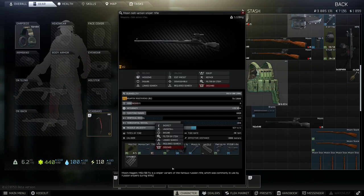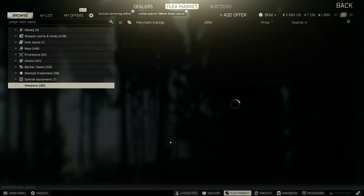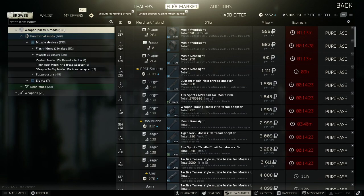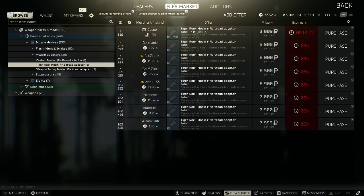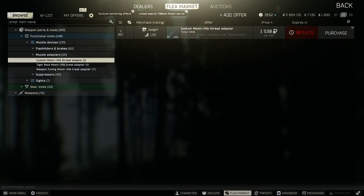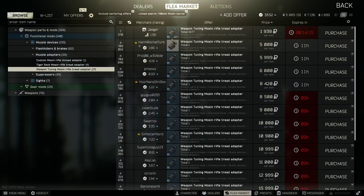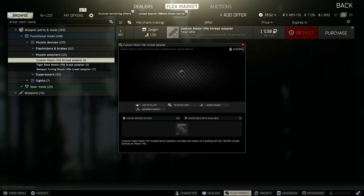Check it out — there's something you can do that you might not know. If you take your barrel and you link search the barrel, you go down to functional mods, muzzle devices, muzzle adapters. You actually have 3 different options here for muzzle adapters. On these muzzle adapters, one of them reduces recoil which is nice, and the other two don't do anything stat-wise.